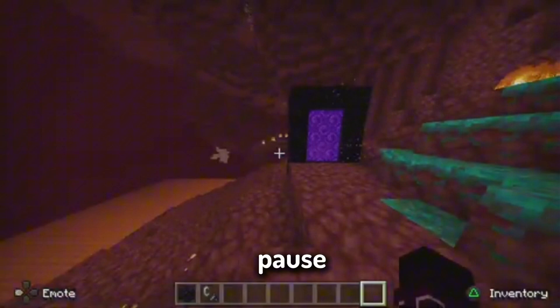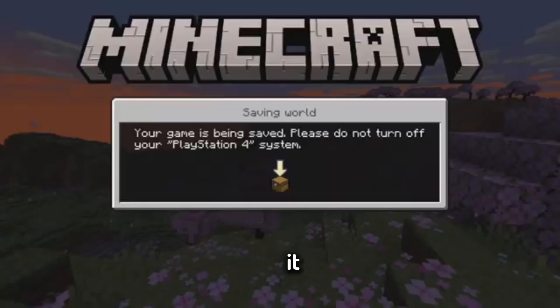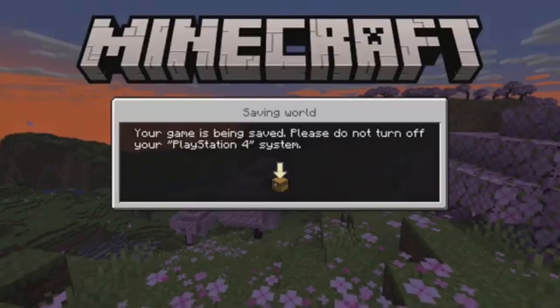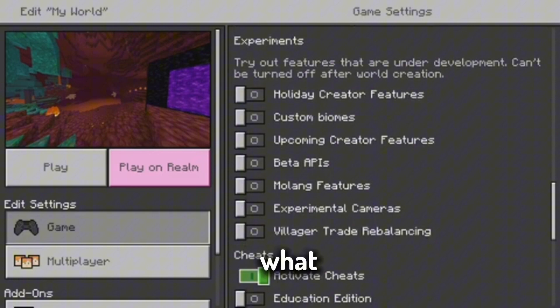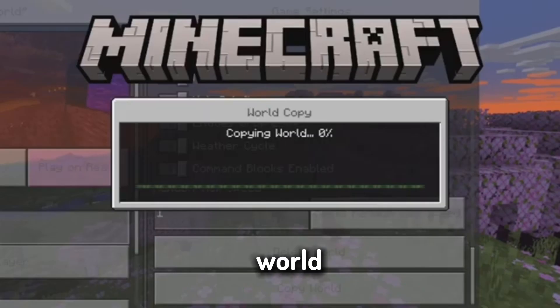What you're gonna do is walk into the fortress. Now, what you're gonna do — which might confuse you — is pause your game, and then just leave the whole server. Trust me. Now we're just gonna go back in to where we just were a second ago.